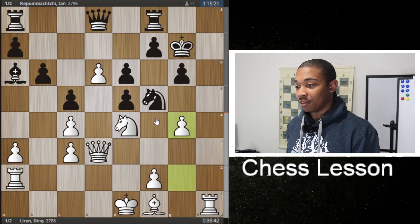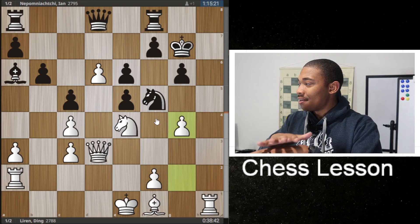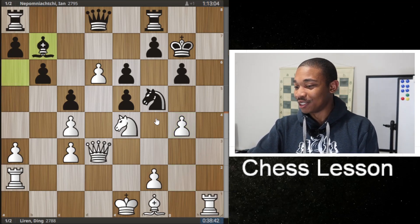That's why Ding Liren played G4. After G4, you can already tell that even though the computer is giving this flat zeros — a drawn position apparently — don't base this position off the computer. Stockfish isn't going to save you sitting across the board against Magnus Carlsen in this position, because anything can happen in the World Chess Championship. After G4, we have this move Bishop to B7.